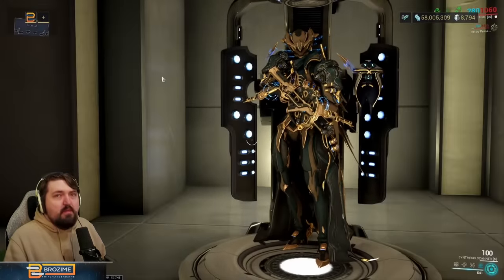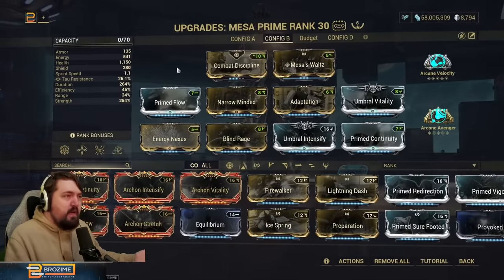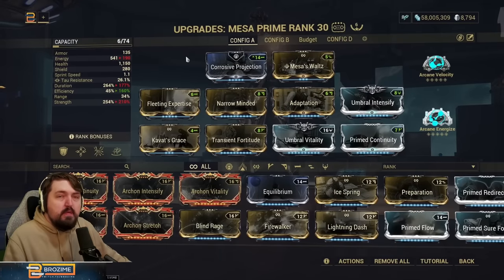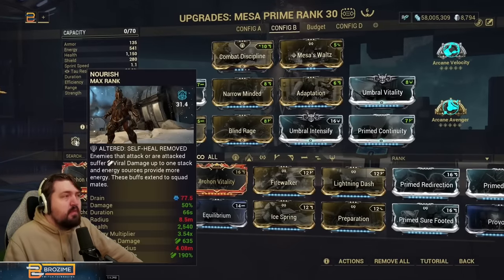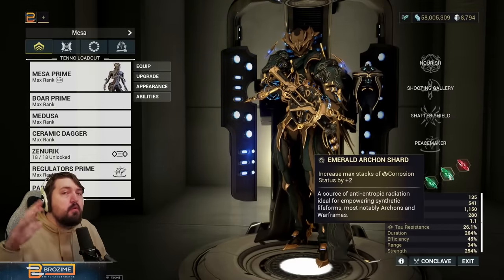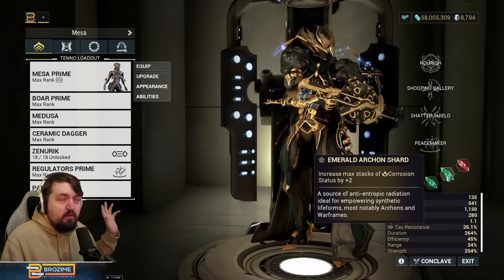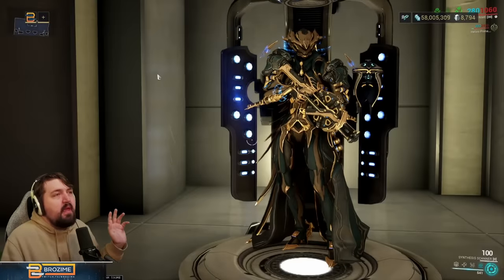Starting with the build itself — this is a complete changeover from what I've put on Mesa in the past. We have removed our Helminth armor strip; we previously used this build with Pillage. The reason for switching to Nourish on the one instead of Pillage is because we can add two green shards to bring corrosive back to the old meta. Adding two regular green shards with the new effect to increase the max stacks of corrosion by two means corrosive fully strips whenever you reach those 14 stacks.